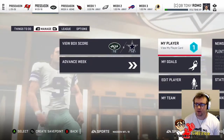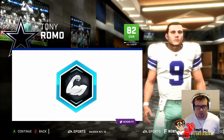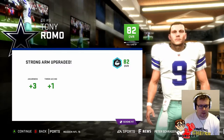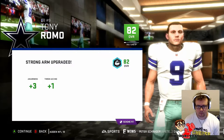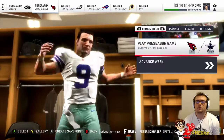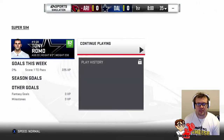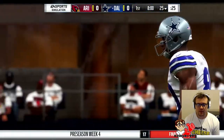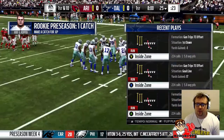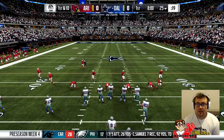We're now one and two in preseason, but we can upgrade our player - awareness plus three, throw accuracy mid plus one. We go into the game against the Cardinals, who are two and one. We are one and two, so let's see if we can finish the preseason at two and two at least. It's the final preseason game and obviously I want to try and beef our stats as much as possible. We do get the ball first, which is good.